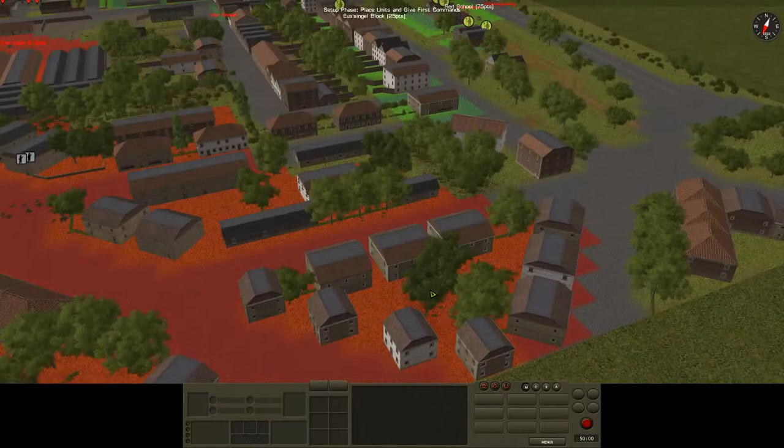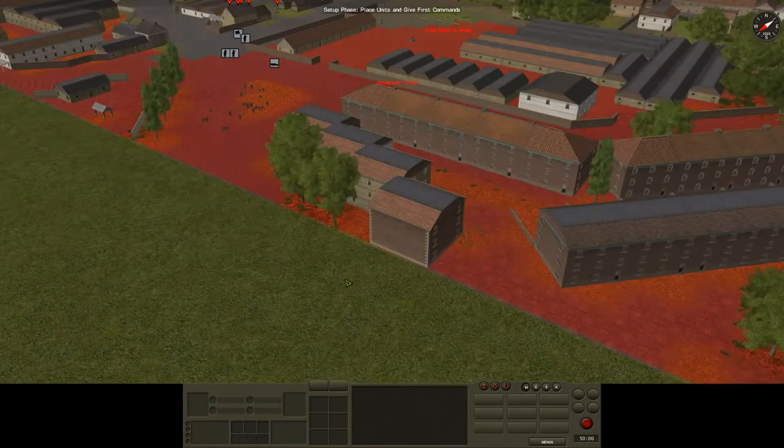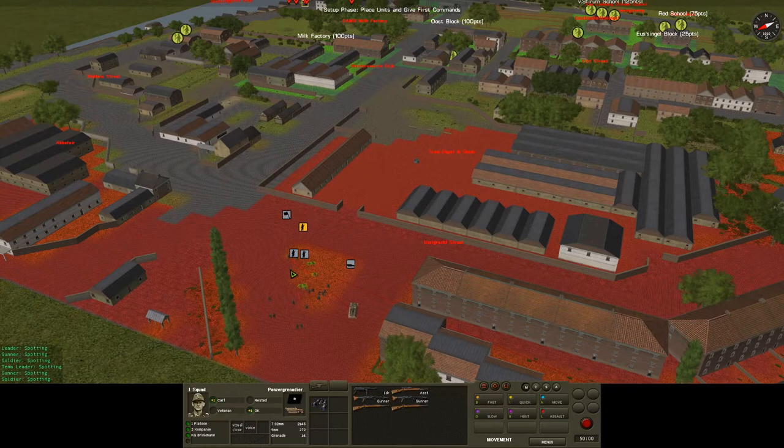Given I've only got 50 minutes on the clock, we're going to decide our order of operations. I've got a platoon out here — first platoon. First squad is veteran plus zero so they'll be in the lead, followed by third squad who is veteran plus one. Second squad is reserved because they're only green plus one.